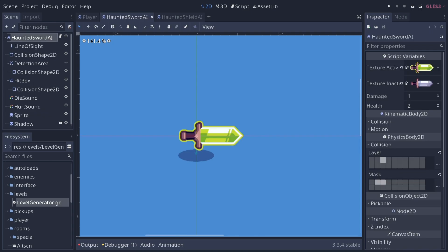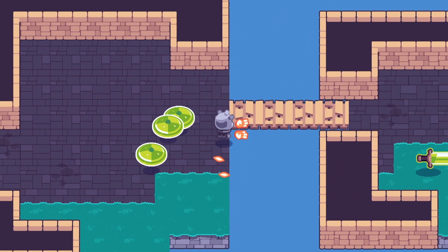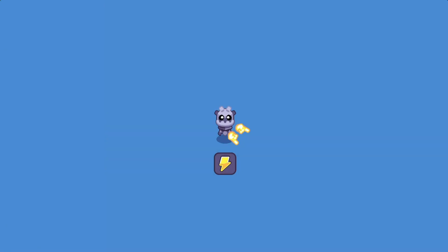We need to add a couple more features. The arenas stay open so you can just walk past enemies — we need to close them during encounters. The game also doesn't push you to change weapons; perhaps we could limit the magical energy per element.